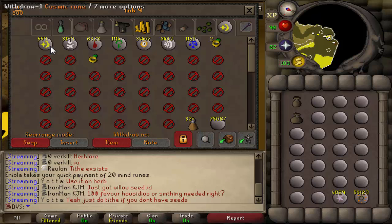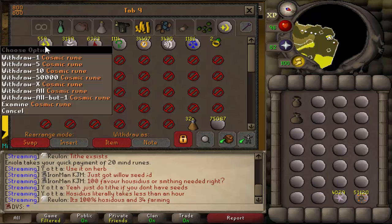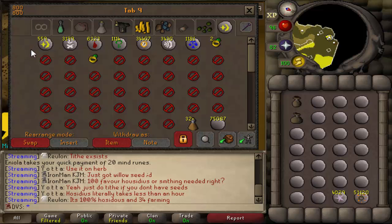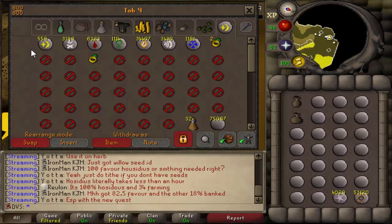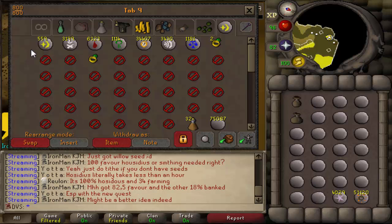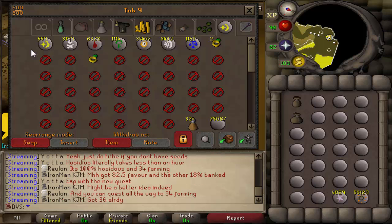I don't plan to do battle staves — as I mentioned before, I want to do charters for 99 crafting because there are a lot of other methods to get GP now. I should get around 10 to 12k cosmics just from doing ZMI, which is really nice. As for why I'm doing ZMI instead of lavas — ZMI gives more XP per essence, and I only have 80k essence. If I were doing lava runes I'd need 120k pure essence, and ZMI gives more useful runes instead of lava runes that are just going to sit in your bank.